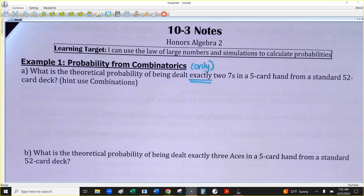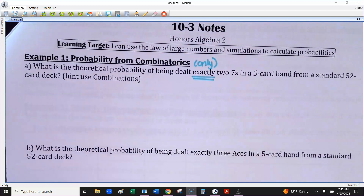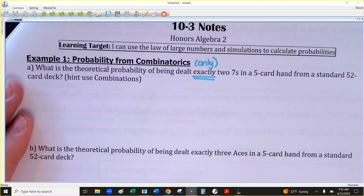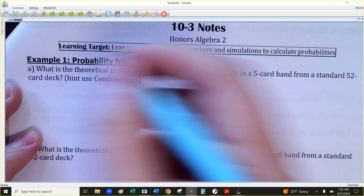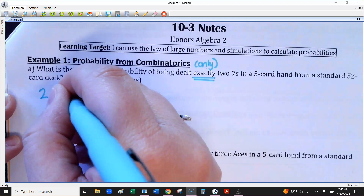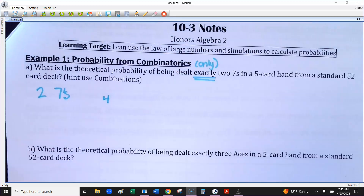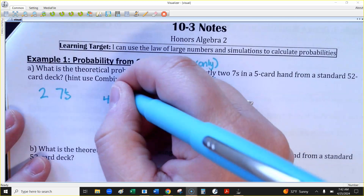If I deal you five cards, does the order matter? No. So you're going to use combinations — it says that down at the very end of the question. If I want two sevens, and there are four sevens in the deck, I need to choose two of them.